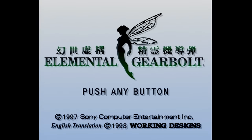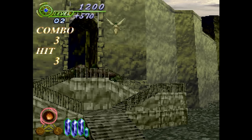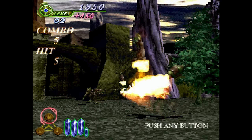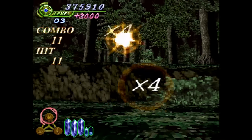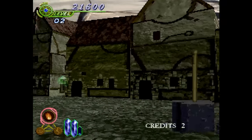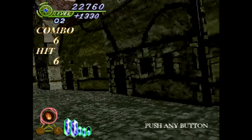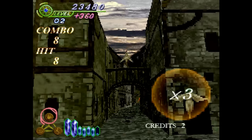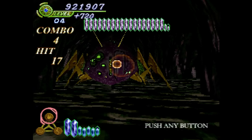Here's Elemental Gearbolt from Sony and Working Designs. There's some minor screen flashing during this game, so viewer beware. This is a light gun game, though you certainly don't need to use a light gun. It can also be pretty tough, but you can increase your powers a bit between levels. Naturally the game is on rails, but the sweeping movement is all super smooth thanks to the uncommonly high frame rate. This one also has a great soundtrack — make no mistake though, it's gonna kick your ass.